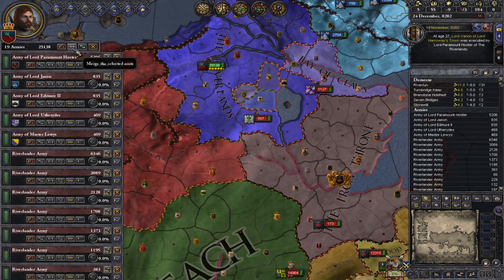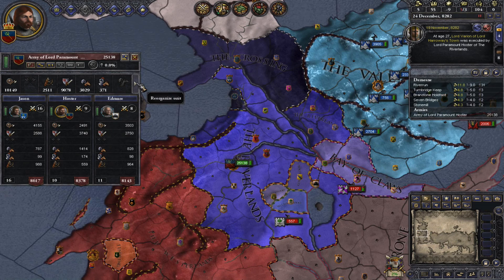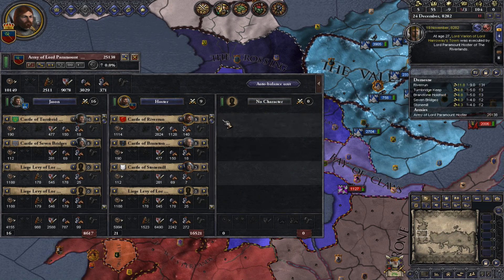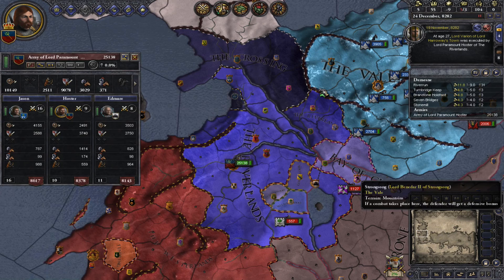So now, these are your troops. You have separate armies and you can merge them together — that will get you an army of one unit. You can then click this reorganise unit button here to edit the flanks. You can auto-balance to try and get it as even as possible, or you can stick everyone in the middle. But I wouldn't recommend that because the flanking bonuses in battle are very important, so go ahead and leave it balanced.